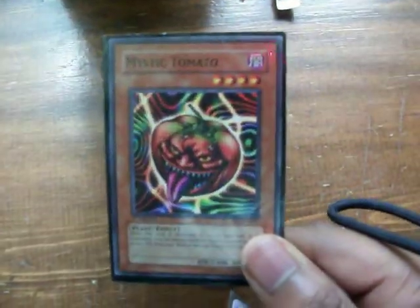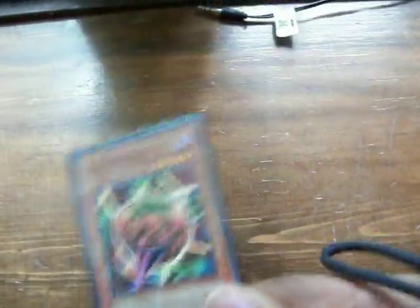I have a Mystic Tomato filler card — great for getting Gale and surprising people. When you set a monster, people will think it's a Blackwing with high defense like Mistral or Ghibli. I also run Zero Gardner — just one — great for defense. Moving on to spells.